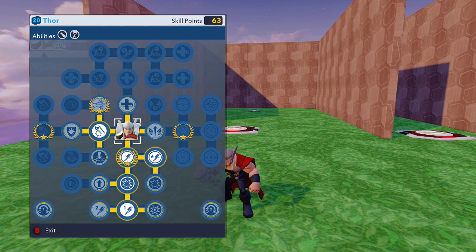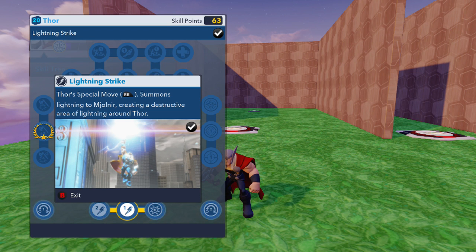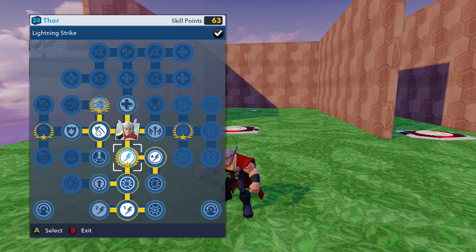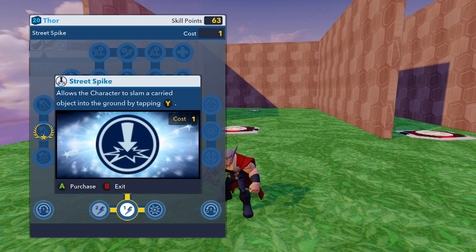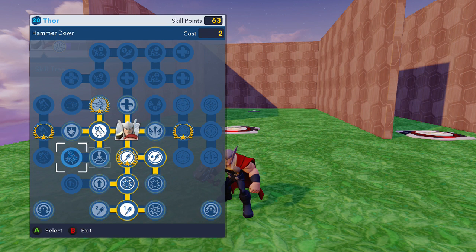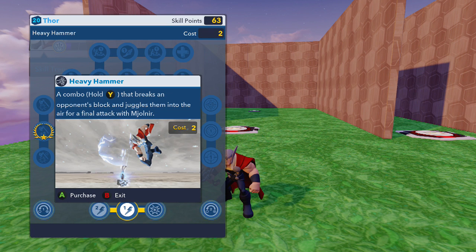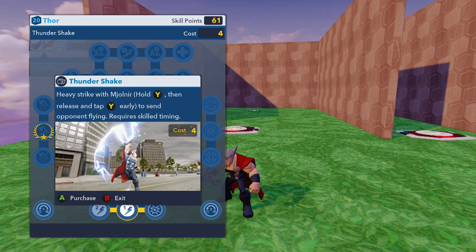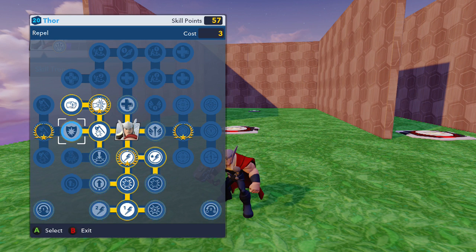So we've done a damage increase and some of his super ability — our special move, sorry. That's all we've done so let's move over and see what else we can do. We've got his damage increase, Street Spike — this is his heavy hammer hold wide that breaks an opponent's block and juggles them into the air. Let's buy that. Heavy Strike with hold wide and release, and tap wide early to send opponents flying. Required skill timing — I'll probably never remember to use it but we'll give it a shot.